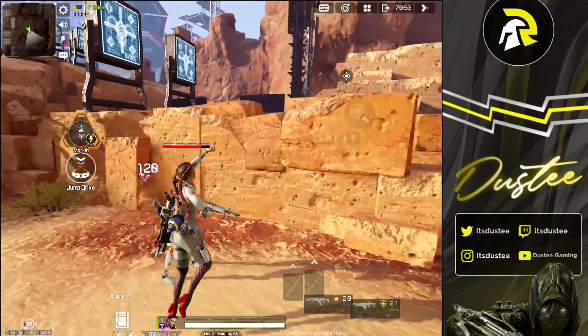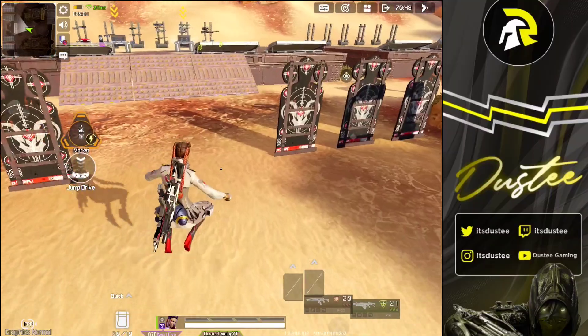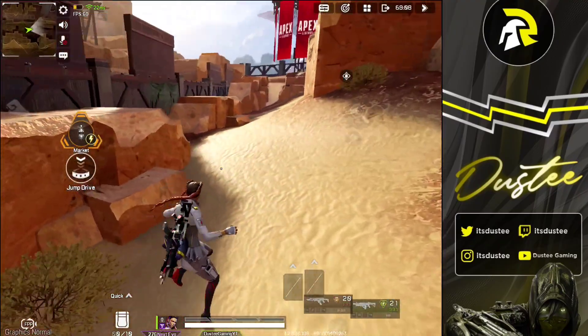It also increases accuracy, so you should use it in close combat. Next up we have melee spam. This feels really fast this season — I did a 1v3 yesterday only doing punches, so definitely make use of that.